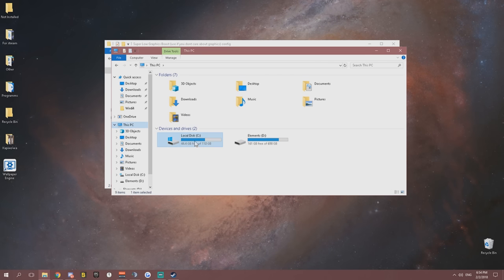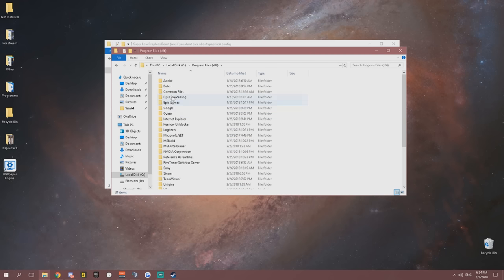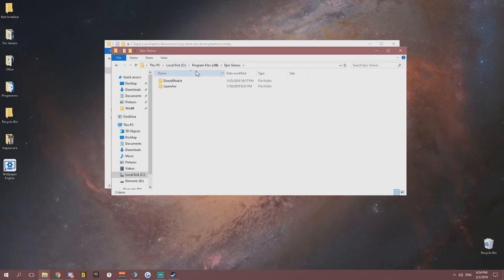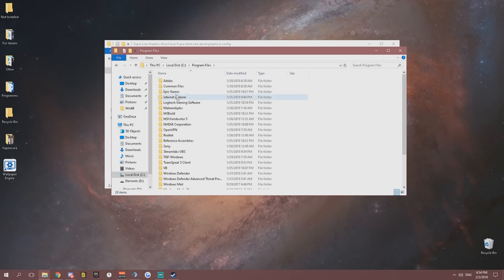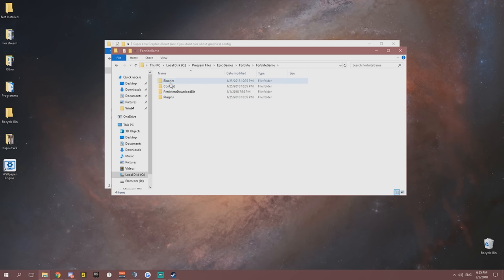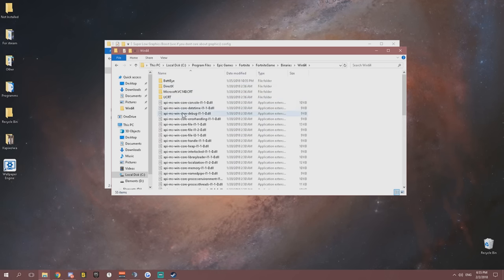You go into Local Disk C, Program Files or Program Files x86 depending on where your Epic Games folder is stored. When you find the Fortnite game folder, go into Program Files, Epic Games, Fortnite, Fortnite Game, Binaries, Win64.